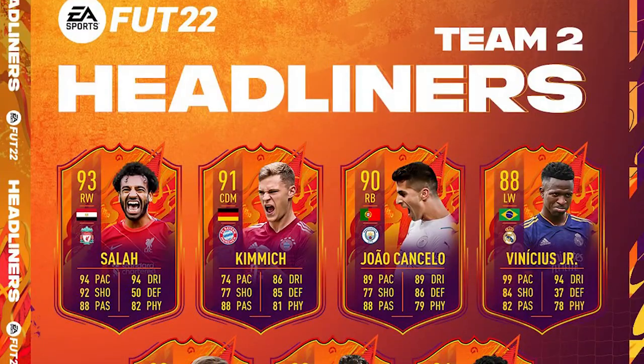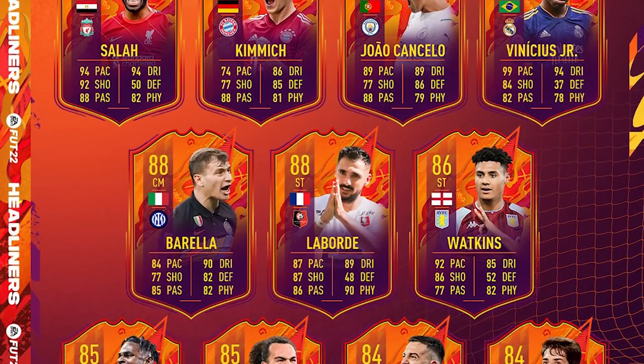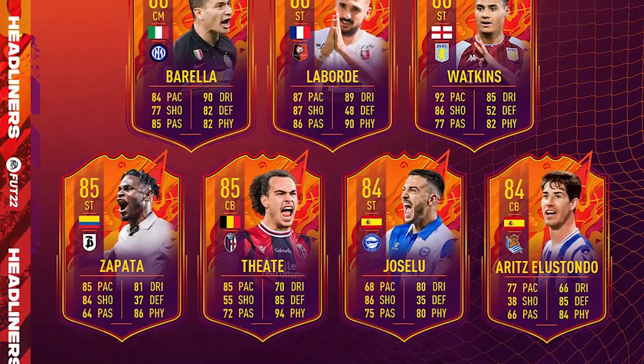Today we are part of the brand new video and as you can tell by the title we are here for Headliners Team 2. The team is looking actually very very nice - we've got Salah, Kimmich, Cancelo, Vinicius Jr, Barella, Laporte, Watkins, Zapata, Diete, Joselu, and Elos Tondo. Top three of this is definitely going to be Salah, Cancelo, and Vinicius Jr for me - Watkins I'd definitely take as well.